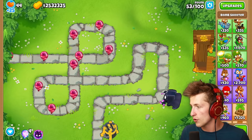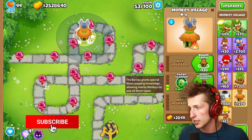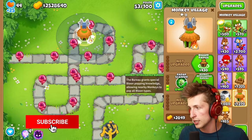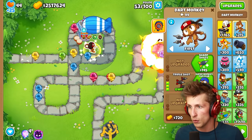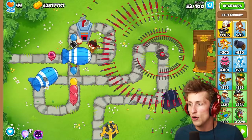We can sell these things and try out a couple of new things. I want to put a village right here, and this village is just going to allow us to pop all the different types of balloons. Let's try out each one. What does Triple Shot do? Is Triple Shot going to spawn triple darts? It spawns on the furthest balloon along the track.